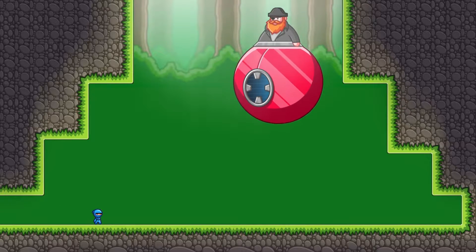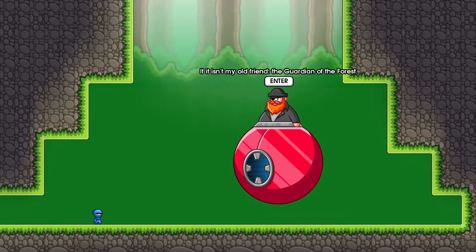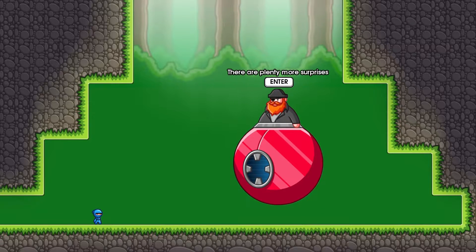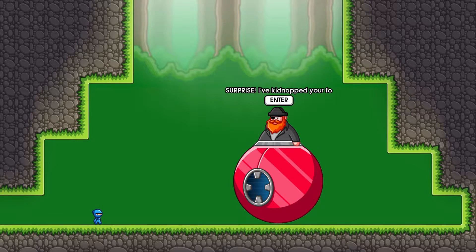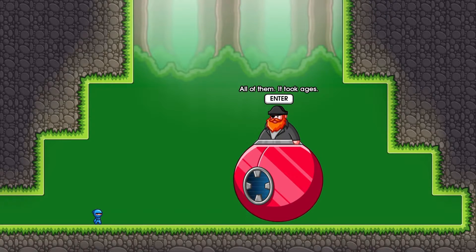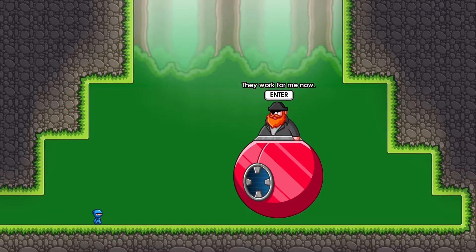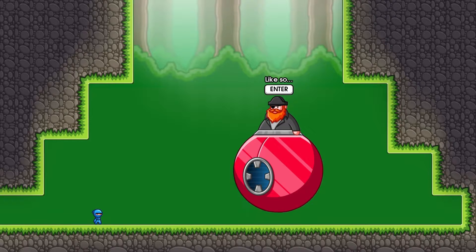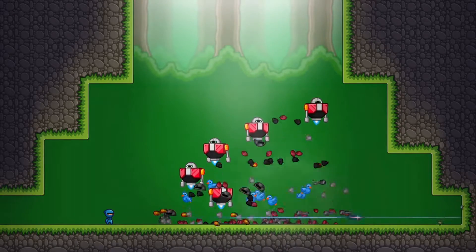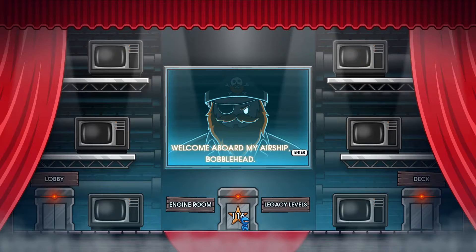Here we are — the big pirate. 'Not so fast — if it isn't my old friend, the guardian of the force.' I kind of look like a bobblehead. 'There are plenty more surprises to come — I kidnapped your forest critter friend.' So I'm a ninja protecting the forest, and he's a pirate who flies around in the air wanting to hurt the forest. Welcome aboard the airship, Bobblehead.